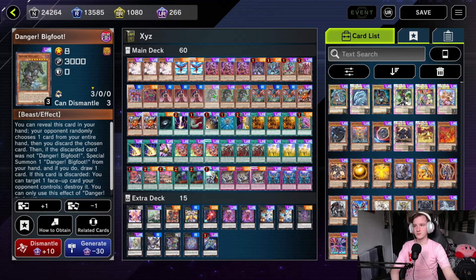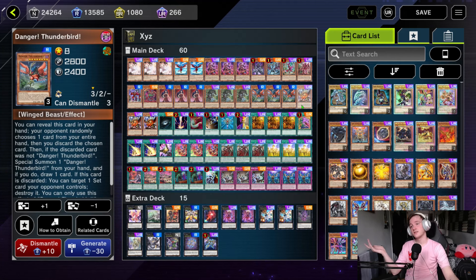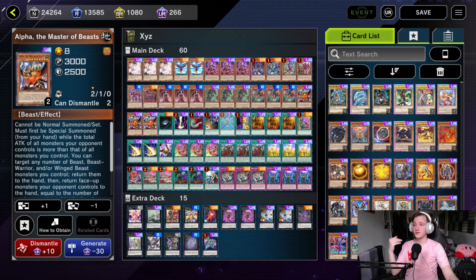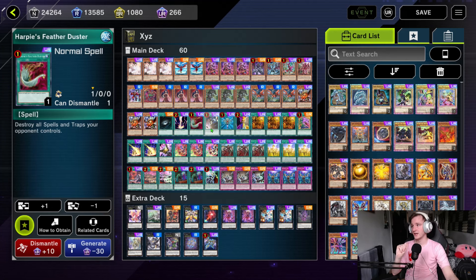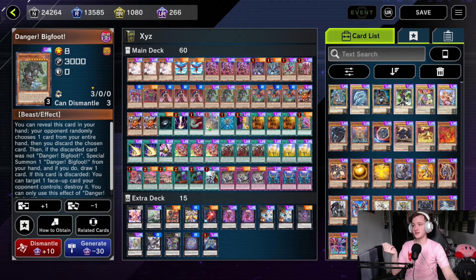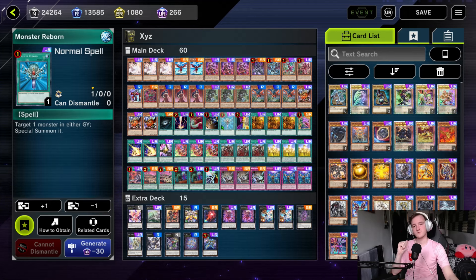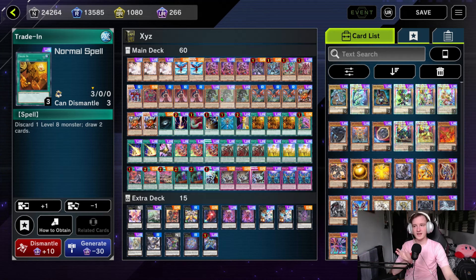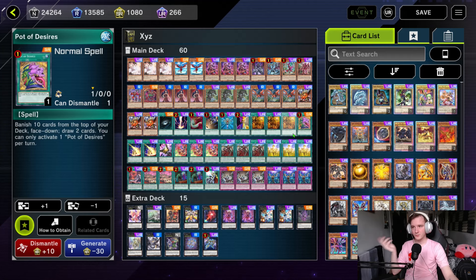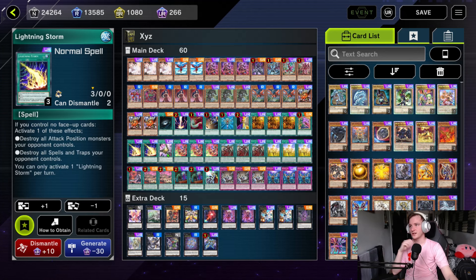We also have a bunch of Rank 8s that can go really well. Bigfoot is a free special summon and it's Rank 8. Thunderbird is a free special summon and Rank 8. Alpha is similar but has a really good removal effect. The removal effects on these are decent as well. For spell lineup, we have Dark Hole, Raigeki, Harpy's Feather Duster, and Card Destruction — because it triggers our Dangers and can unbrick our hand.